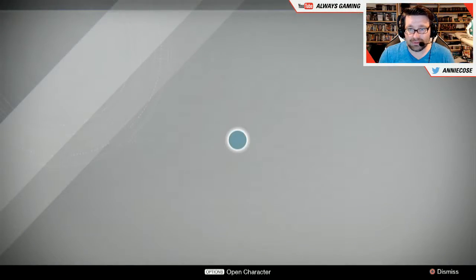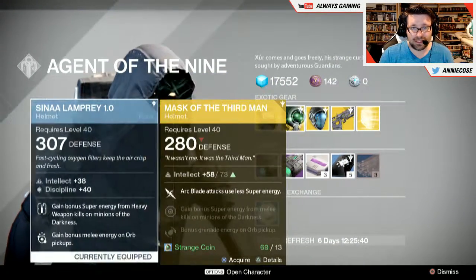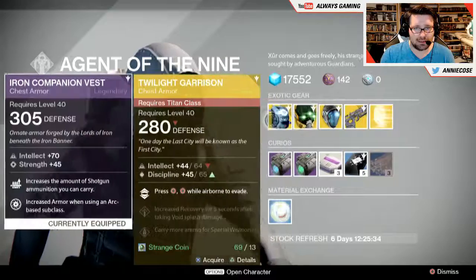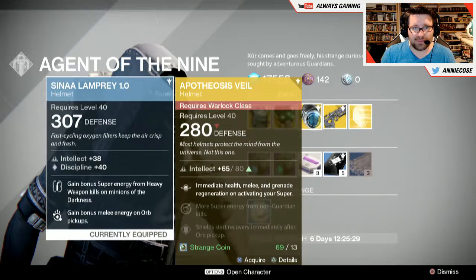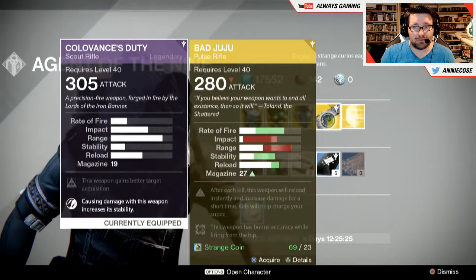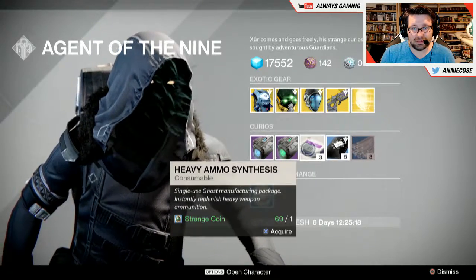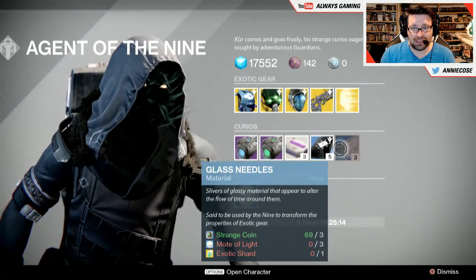Let's go talk to him and see what's available. He's got the Twilight Garrison for Titan, the Mask of the Third Man which is a helmet for Hunter, and another helmet for Warlock. He also has the Bad Juju pulse rifle, and you can always get a helmet engram. He's got some vehicle upgrades, some consumables, and some glass needles.